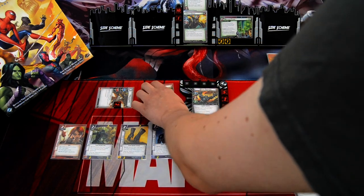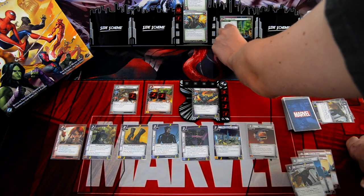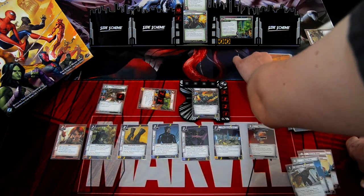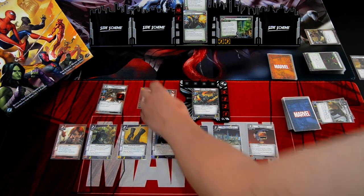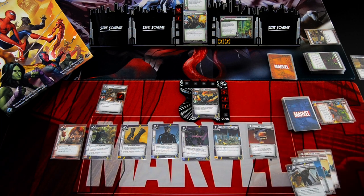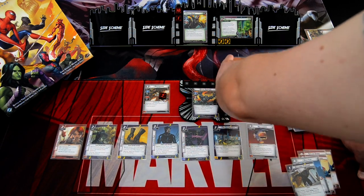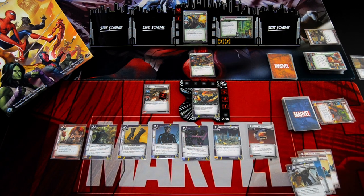Green Goblin adds one threat. Green Goblin attacks for three damage. I'll take the consequential damage on Black Panther from the Pumpkin Bombs. We get an encounter card: Goblin Soldier. That's the villain phase — let's go to the next hero phase.